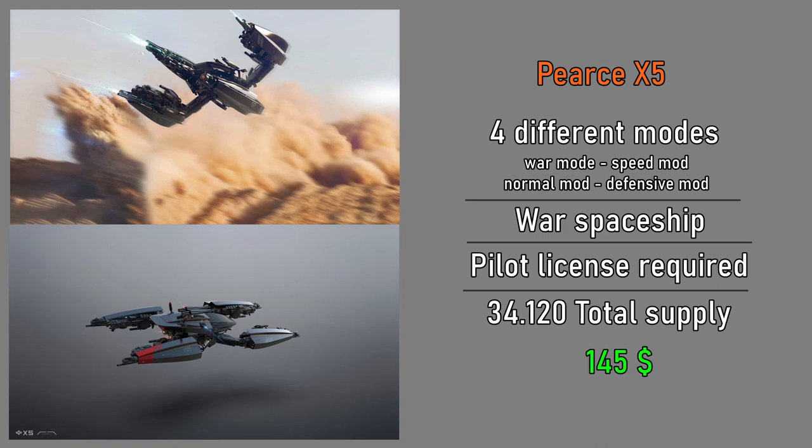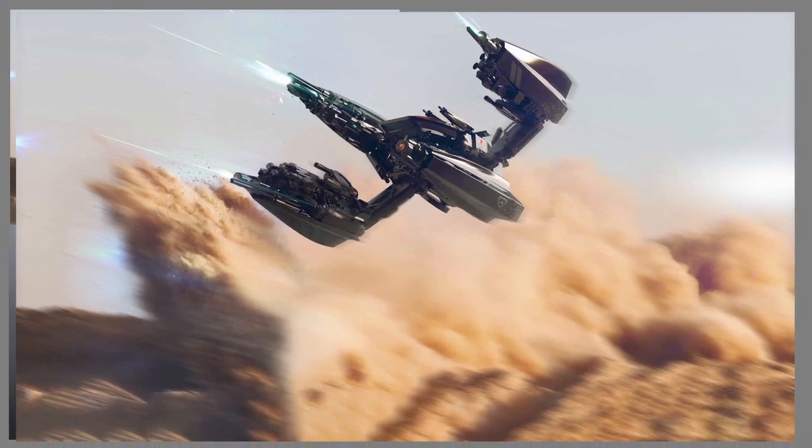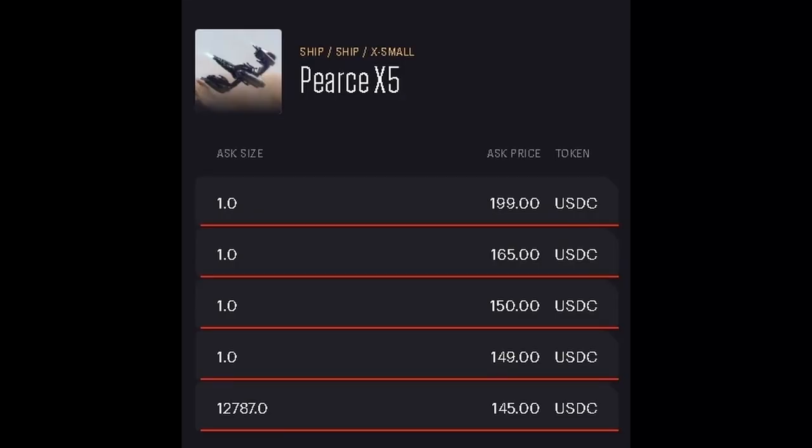This ship has a wide range of features — there are four different usage modes: attack mode, speed mode, normal mode, and defense mode. It is a true warrior ship. There are 34,120 of these ships. When you buy this ship you have to get yourself a pilot's license. The price of the ship starts at $145.